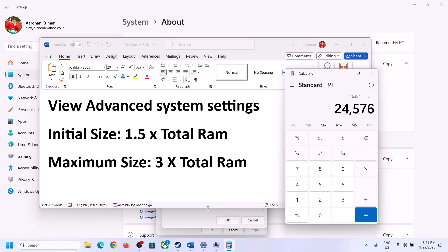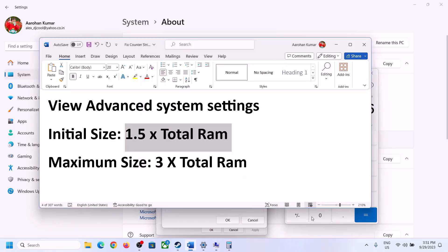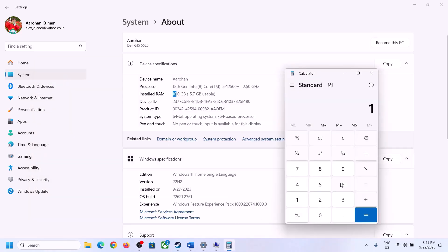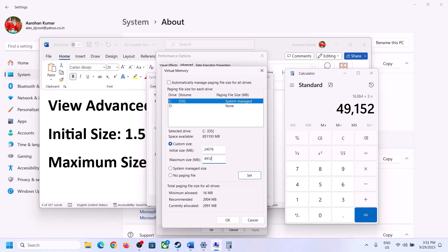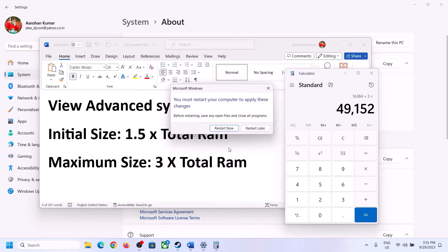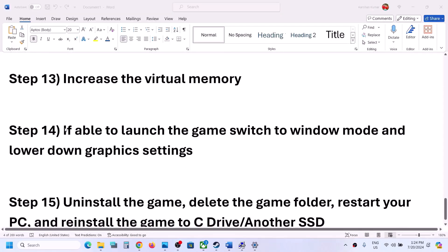The initial size value is 24576 MB. For maximum size, calculate 3 × total RAM in MB (e.g., for 16 GB: 16 × 1024 × 3 = 49152 MB). Enter these values, click Set, click OK, then Apply and OK. Restart your computer after this. If you are able to launch the game, switch to windowed mode and lower the graphics settings.